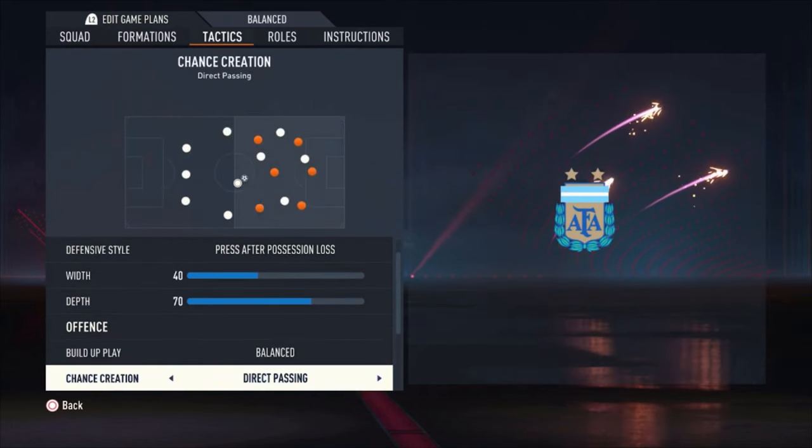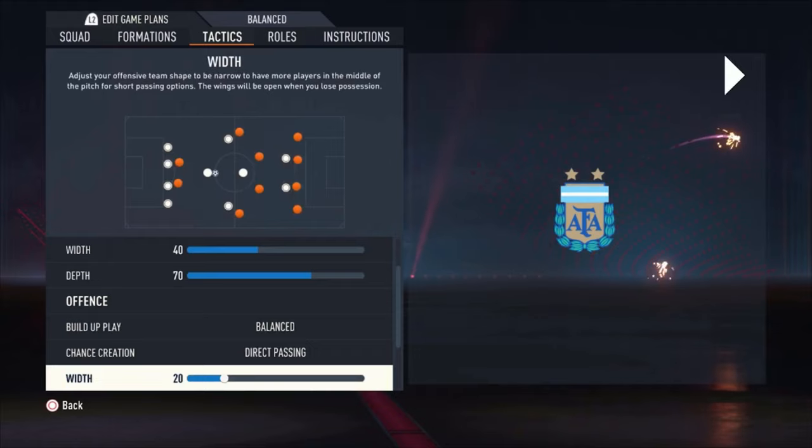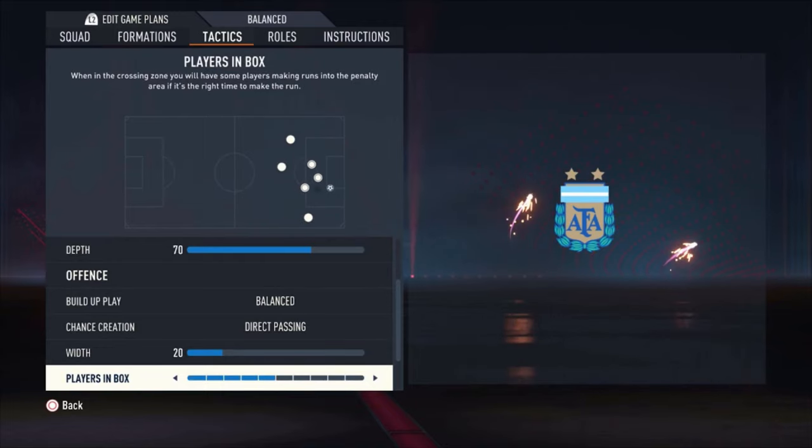The build-up play is balanced. The chance creation is direct passing — that's the one I like the most. The width is not too wide, it's just 20, because I don't like to have the players really wide since it's so hard to pass the ball around. The midfielders of your opponent are intercepting the ball so easily in this game, harder than it was in FIFA 22. If there is really much space between your own players, the passing distance is even more and it's easier for your opponent to intercept. So that's why I keep this really narrow at just 20, especially for this formation.